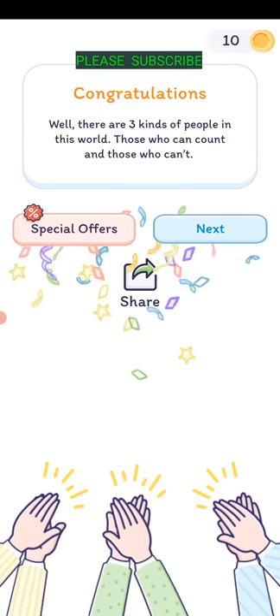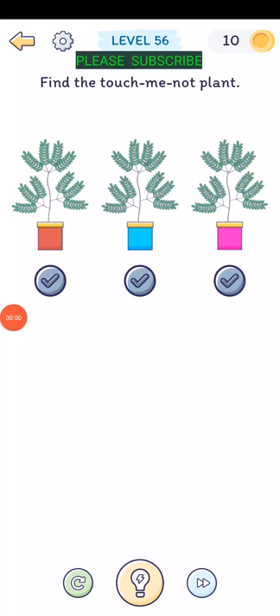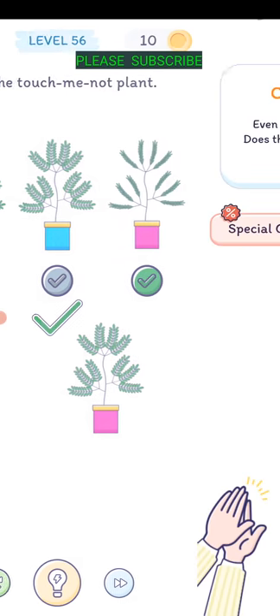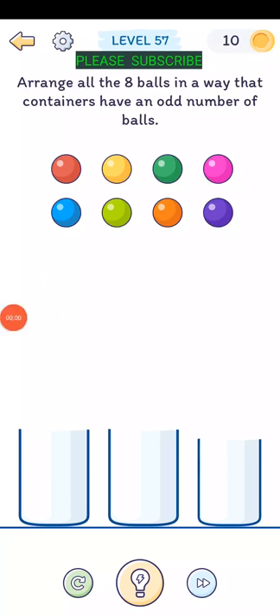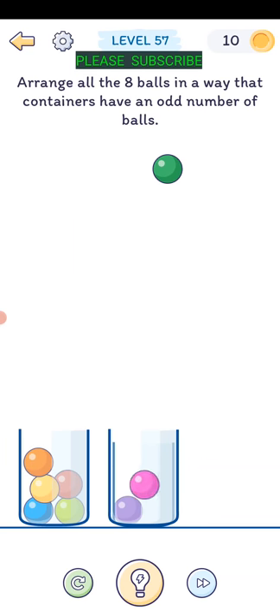There are three kinds of people in this world - those who can count and others who can't. Level fifty-five: find the touch-me-not plant. Drag this one down and then touch that plant. Does that mean the cactus is the touch-me-not? Level fifty-six: arrange all eight balls so containers have an odd number. Drag one container over into the other, then five and one and three.